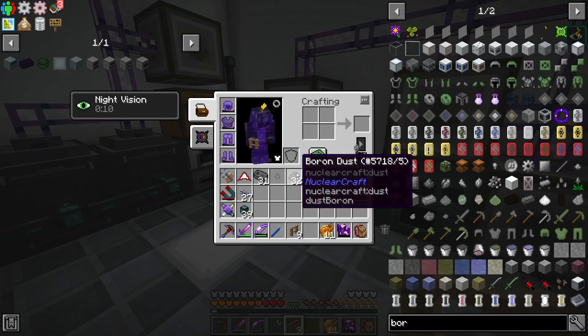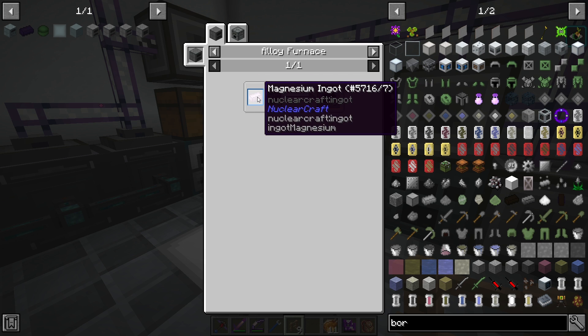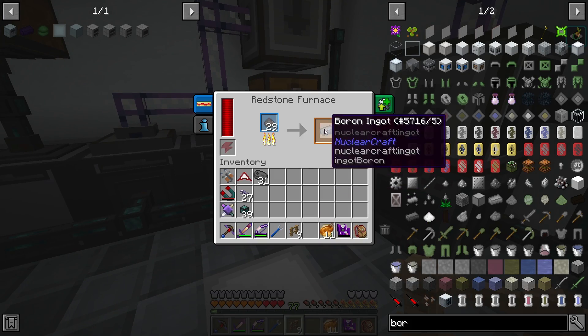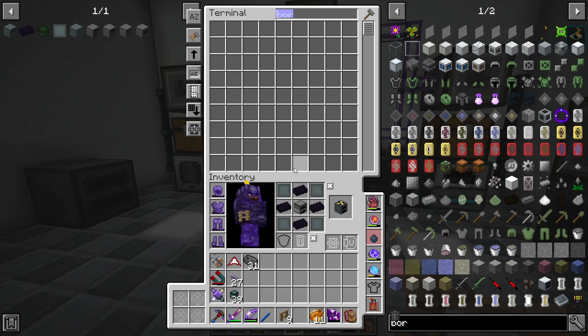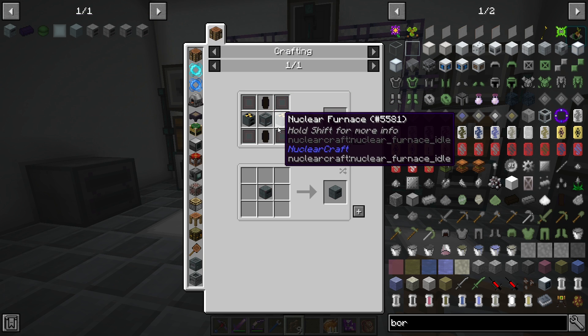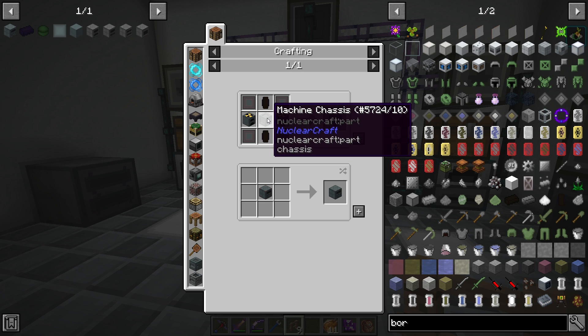Something I need to get started on to make the fission controller is the magnesium diboride alloy — what a tongue twister. This requires magnesium and boron mixed together in ingot form, so I need to get those cooked up. I'll grab a stack and get that processed to give us the magnesium we need. The only other thing I need is the advanced plating, and then we just need to build the fission reactor casings. I went on the NuclearCraft Discord and found tons of great resources — there's even a bot that auto-generates NuclearCraft builds for you.